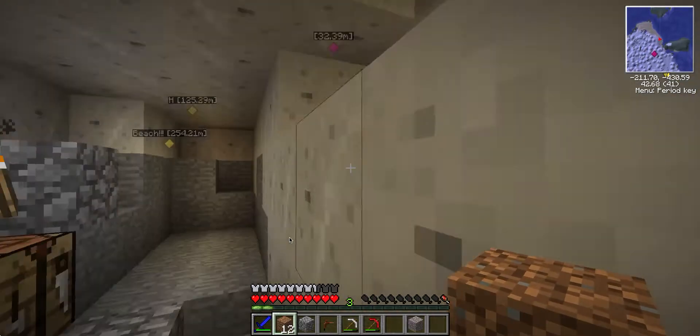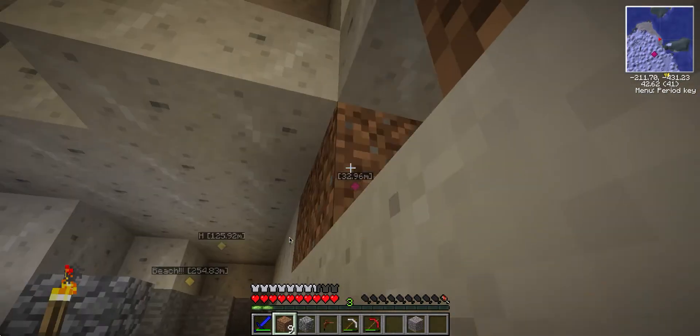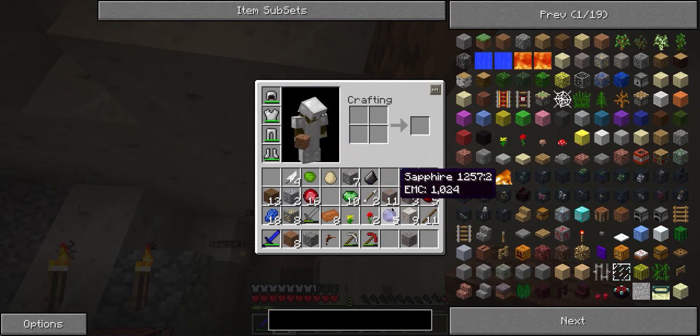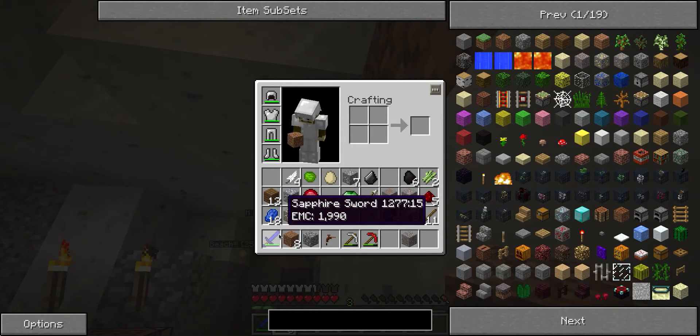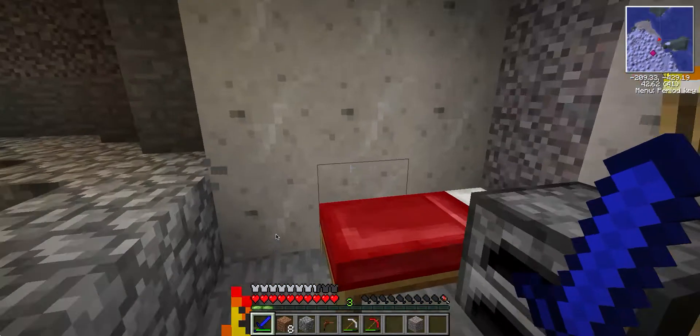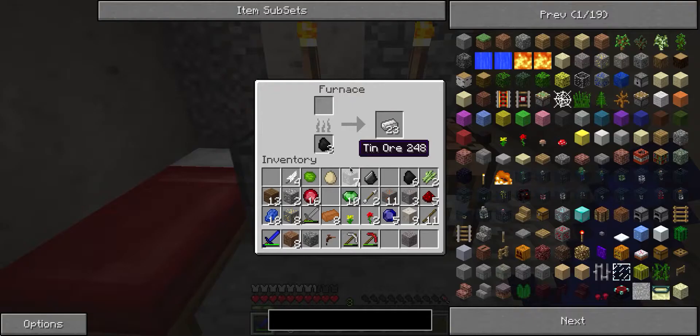So what I did in the last episode was get iron armor, get some more ores, and get a ruby sword. That's basically it, I guess. It took some while to smelt.